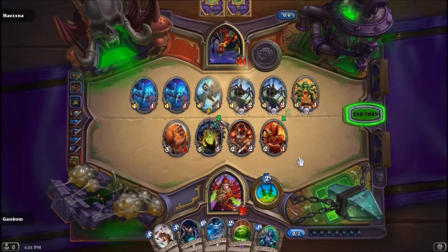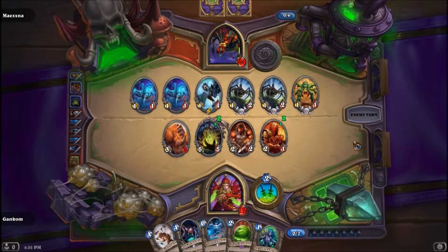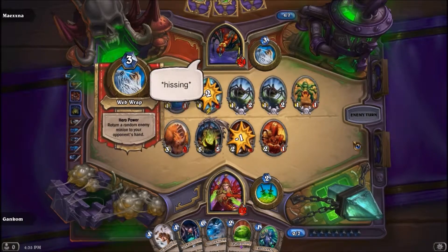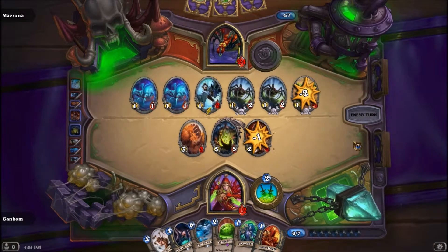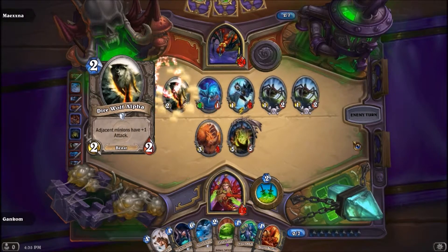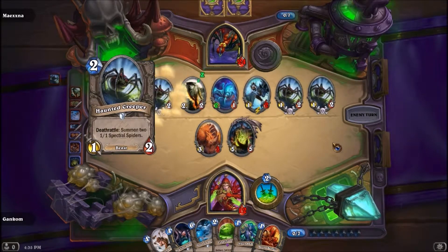At least I got the ringleader out again. I really like the ringleader card — he looks great. Let's end the turn. He's got a lot of guys on the board but very little high-damage stuff. Not the ringleader! Stop it with the haunted creepers.